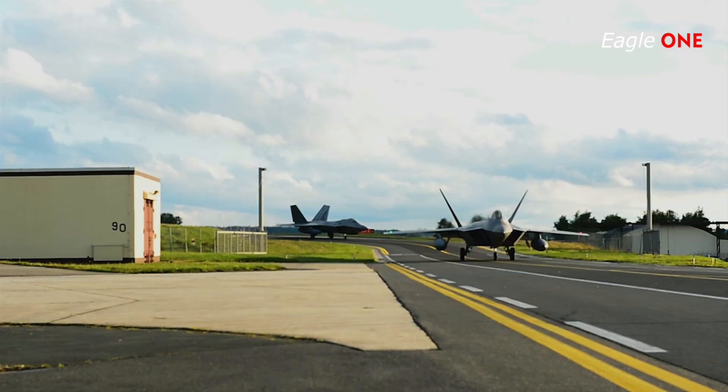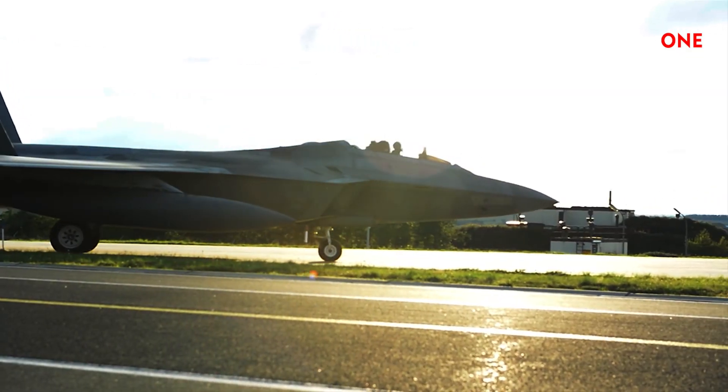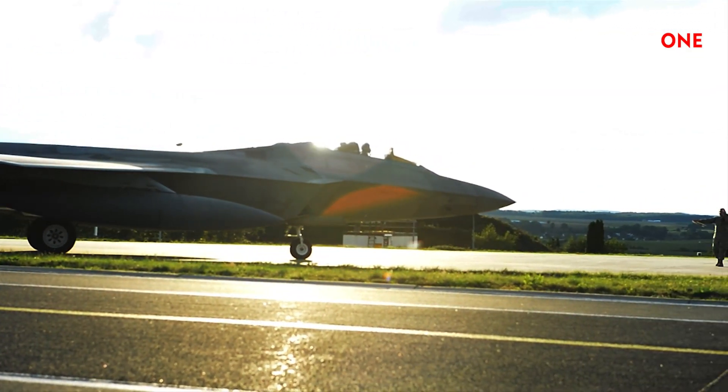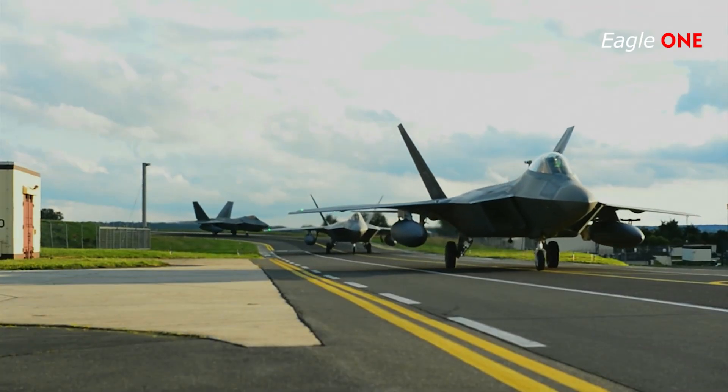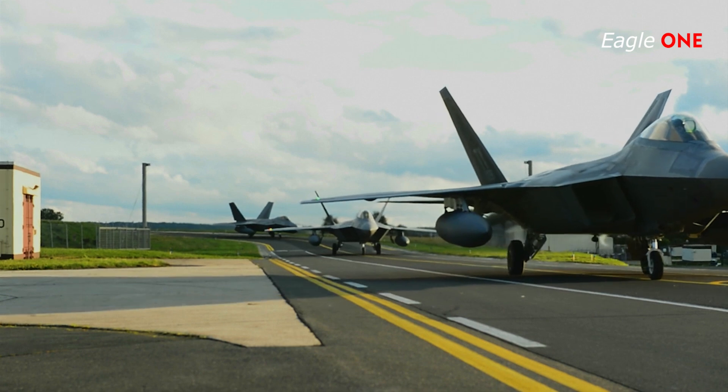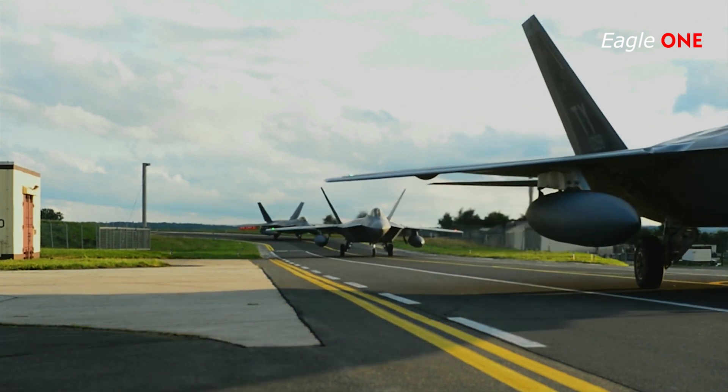The Raptor will also carry two AIM-120s and two AIM-9s in the air-to-ground configuration. Advances in low-observable technologies provide significantly improved survivability and lethality against air-to-air and surface-to-air threats. The F-22 brings stealth into the day, enabling it not only to protect itself, but other assets.